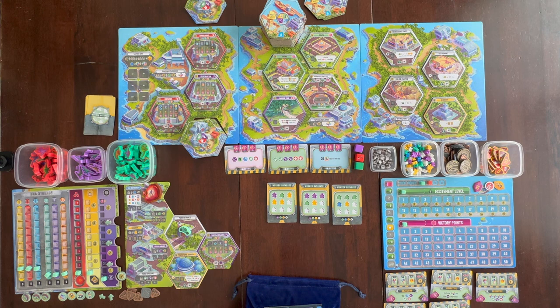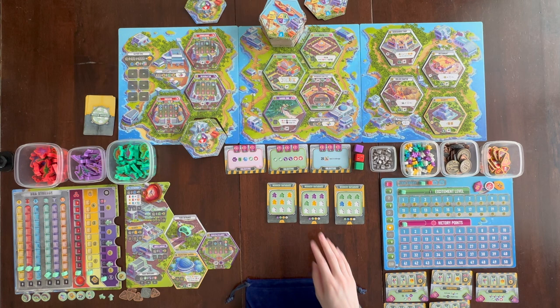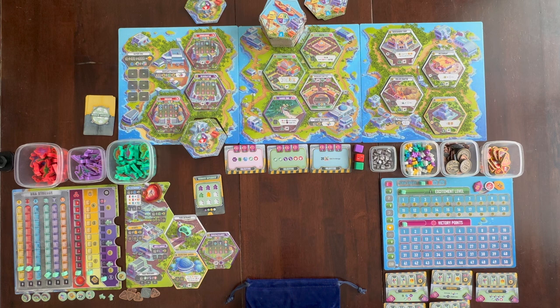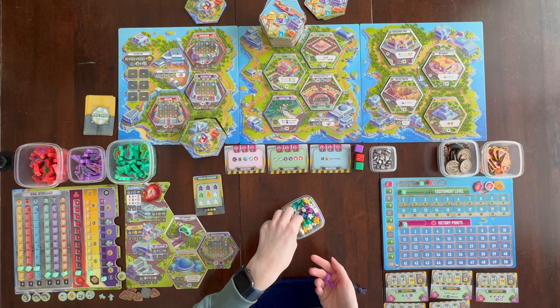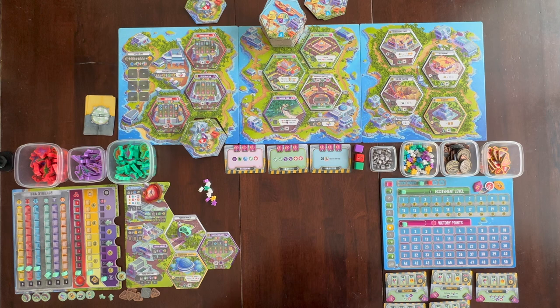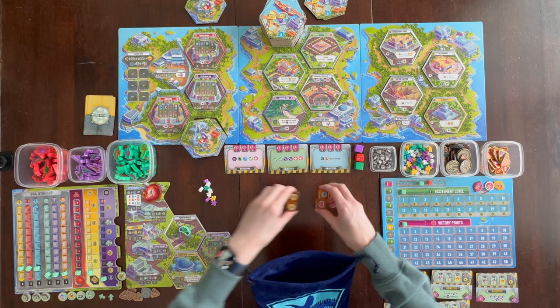The colors matter because different colors are used for different actions. You take from the meeple supply the correct amount and color of workers shown on your card, then discard the card. Next you put out dice: draw a number of dice equal to the number of players plus two, roll them, and place them on this space of the board.